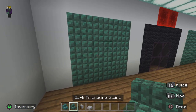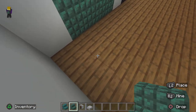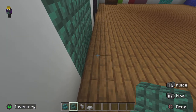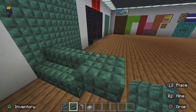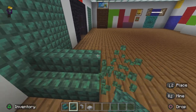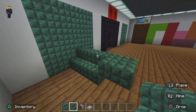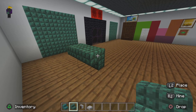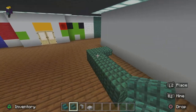First we're gonna take our dark prismarine stairs and go one block out, then go 1, 2 — on the third block, place it. Just like that. Then on the third block, place it again, 2, 3 — and then on the fourth block, do that.